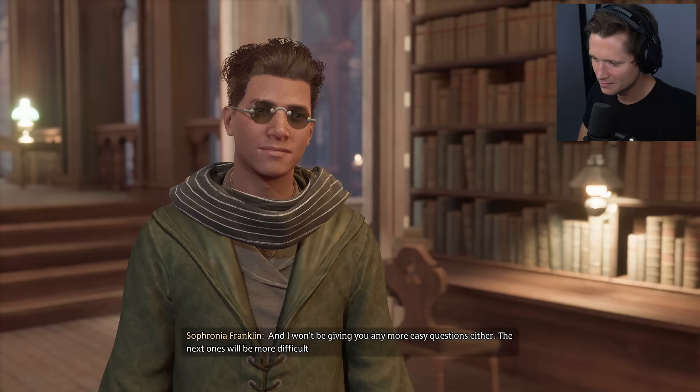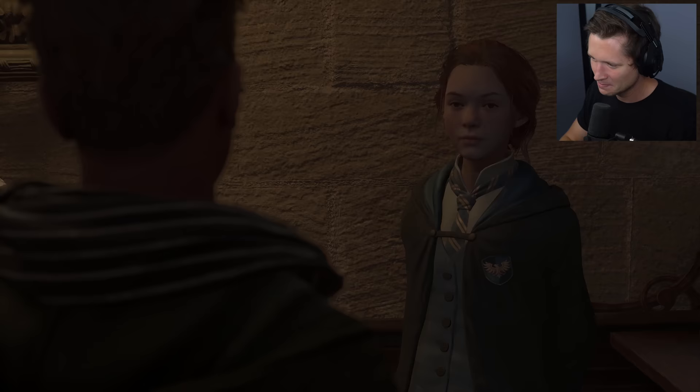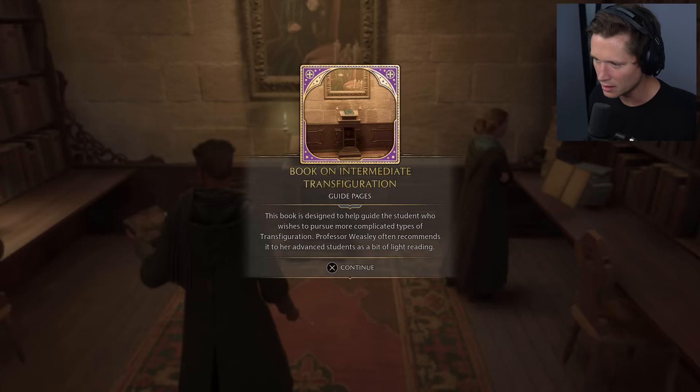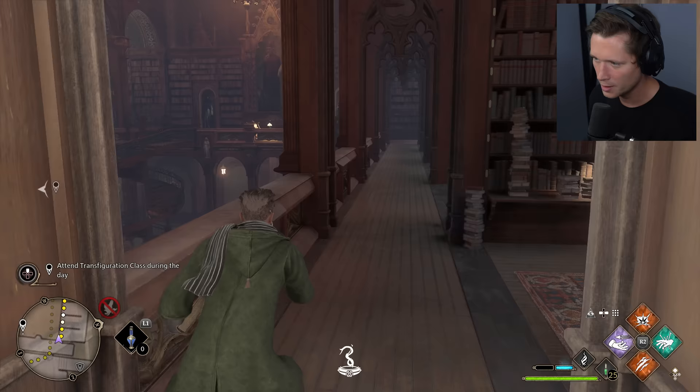I've got a midterm review — no time for more quiz questions right now, but we might come back. We use Revelio on the book and collect the Intermediate Transfiguration field guide page. Professor Weasley's tasks are complete — I should attend Transfiguration. She apparently considers us an advanced student. That feels good.